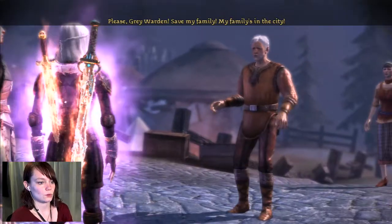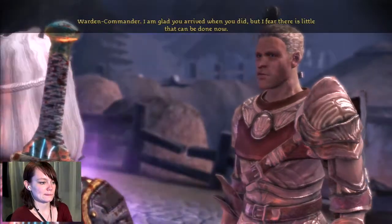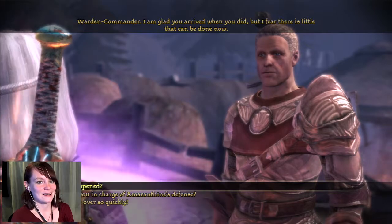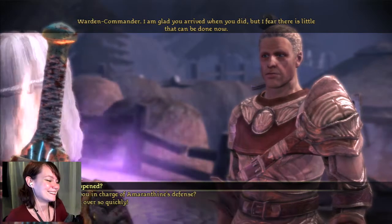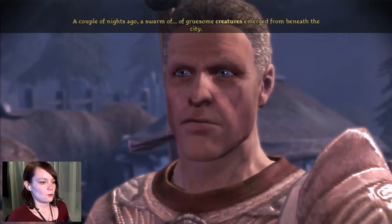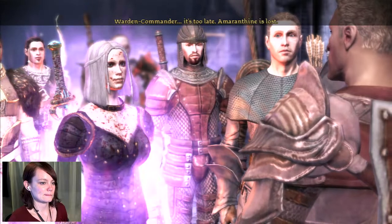Grey Warden, save my family — my family's in the city. I'll save everyone. Please calm yourselves while I speak to the Warden Commander. Warden Commander. I am your Queen! I'm glad you arrived when you did, but I fear there is little that can be done now. I love how they always refer to me as Warden Commander — I'm pretty sure the rank of Queen supersedes that in terms of importance in Ferelden. What happened? A couple of nights ago, a swarm of gruesome creatures emerged from beneath the city. They spread pestilence and destroyed everything they touch. Then at dawn, the other darkspawn attacked. Warden Commander, it's too late. Amaranthine is lost.